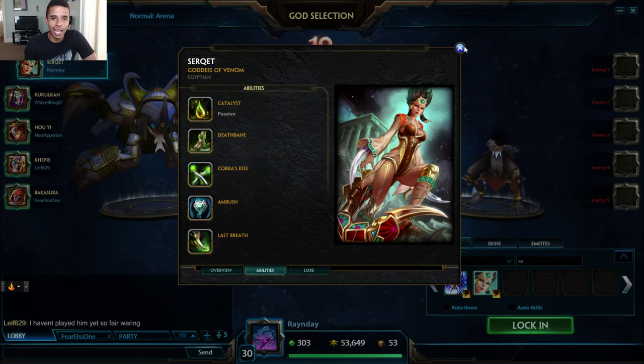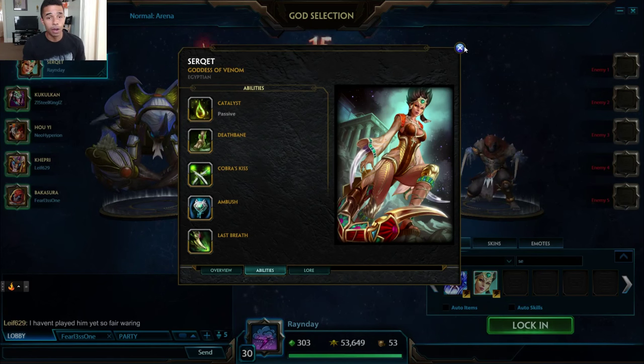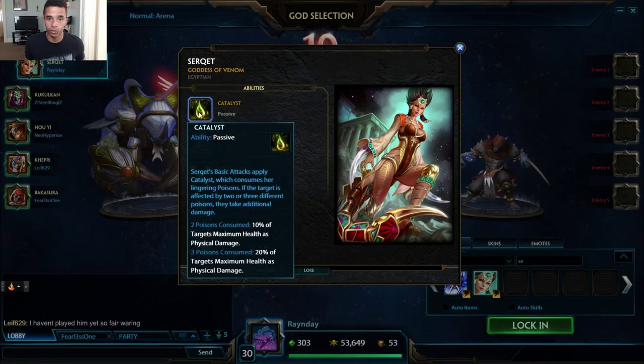Welcome back to another episode of Rain Day Gaming. My name is Rain Day, and today we're taking a look at a God Guide on Serket. I wanted to walk you through her abilities briefly and talk about her passive, which is really how she does most of her damage.